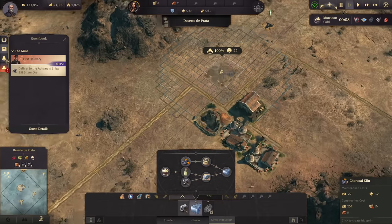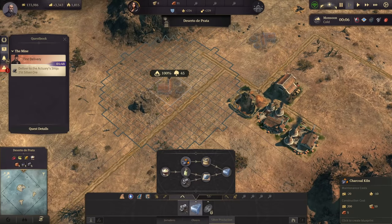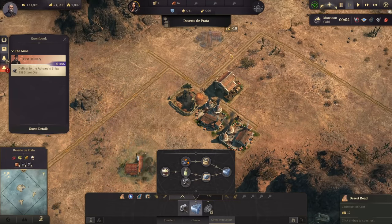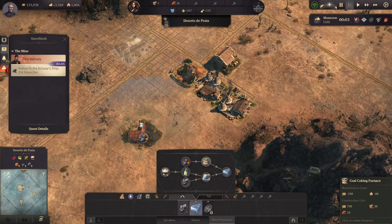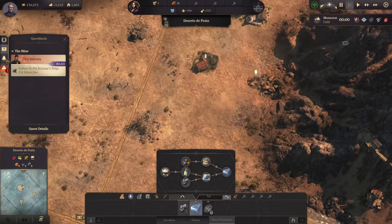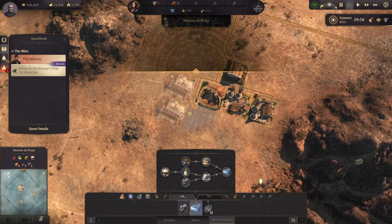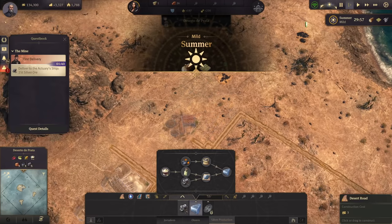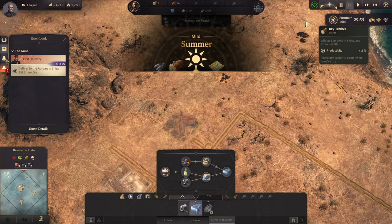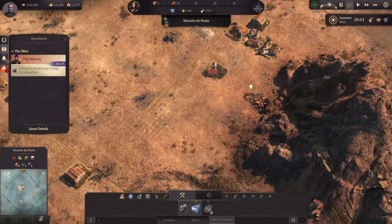These are some very interesting new production chains that I haven't seen yet. So we'll get two charcoal kilns here, both at a hundred percent. In the center we'll have the coal coking furnace — that would be number one and number two, just behind that. Summer is starting too, which means productivity should go up again at least for normal production, and the lumberjack huts produce fifteen percent more.